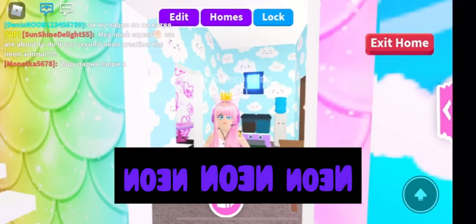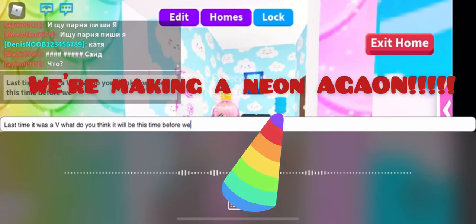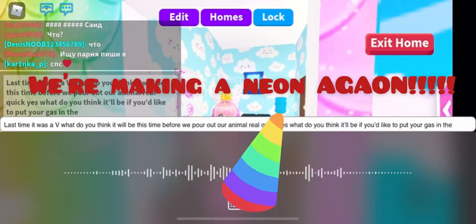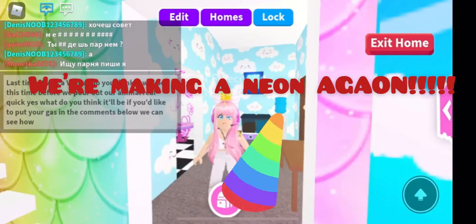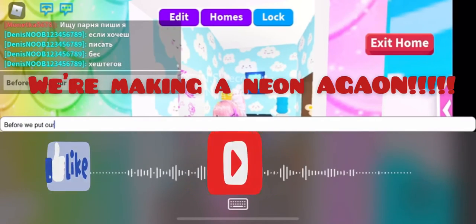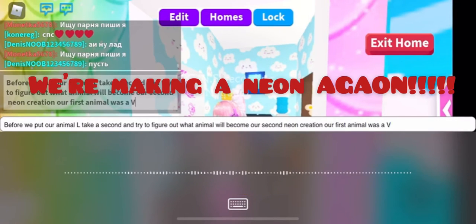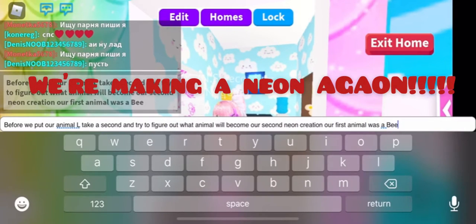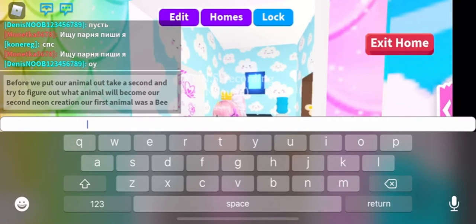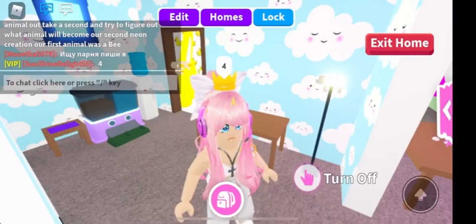Some of you probably already know since neon pets are not so unusual anymore, but if you're a noob or new to Adopt Me on Roblox, you're gonna love this. We're gonna show you how to make a neon — you need to raise, or shall I say age up, four animals of the same kind. For instance, you need four adult frogs.